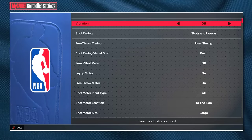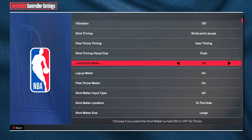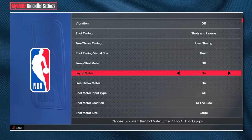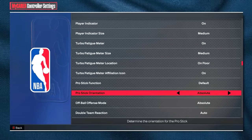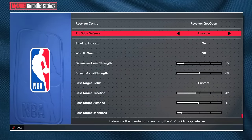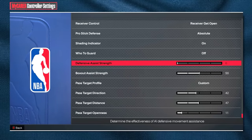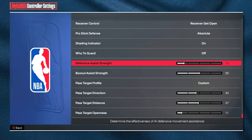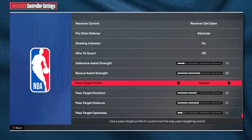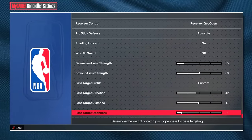Here are all my controller settings. I play with vibration off — I feel like it's just easier to play. My shot timing is on push, my jump shot meter is off, my layup meter is on, my pro stick function is on default, my pro stick orientation is on absolute, my pro stick defense is on absolute, my auto guard is off, and my defensive assist strength is on 15.